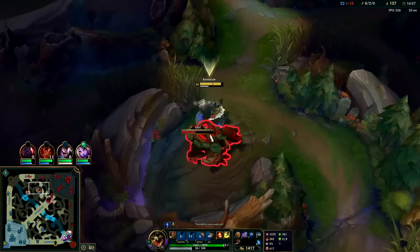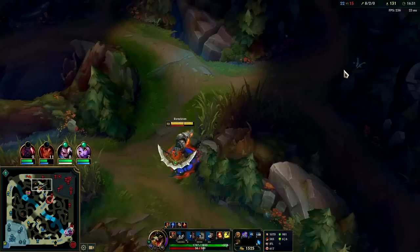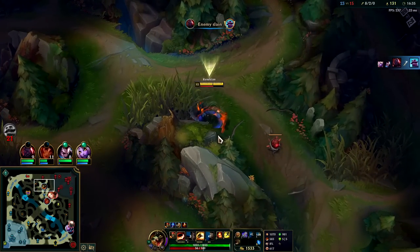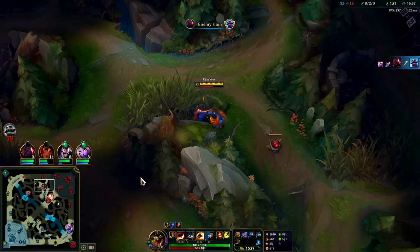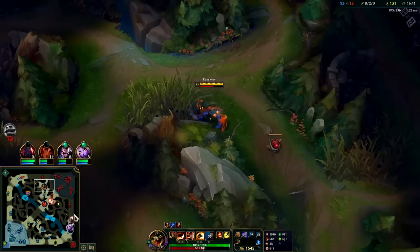Auto attack W reset, auto attack Q — I'll stay and kill the Warwick. When you have a gold lead, you don't want to be farming your jungler's jungle — you want to be in the enemy's jungle. Let's see where Warwick goes. He might go bot lane here, or he might go for his red buff or Gromp.